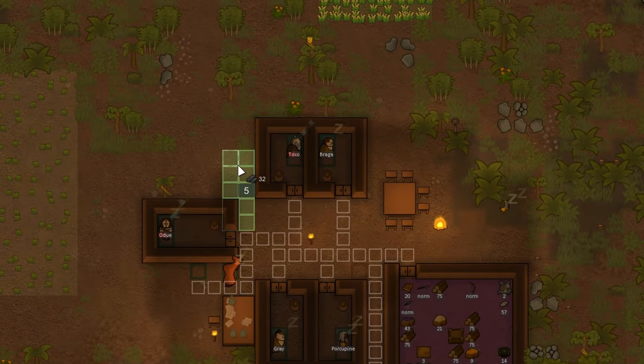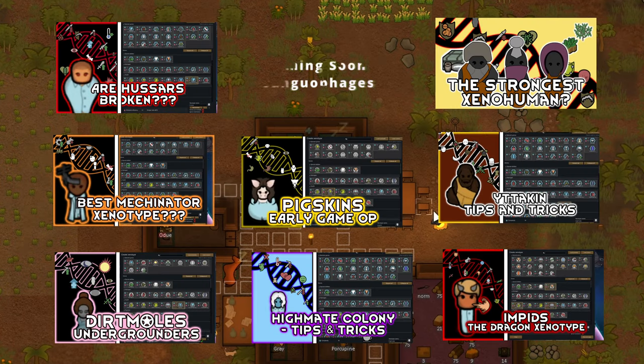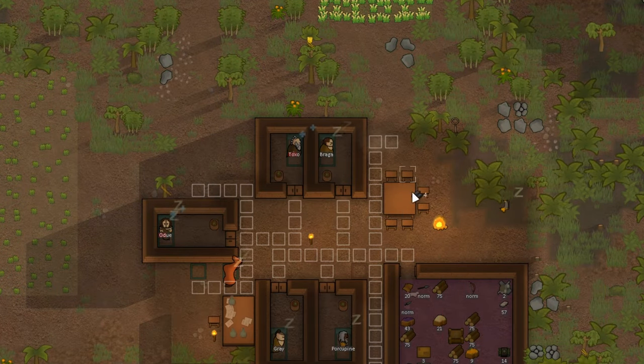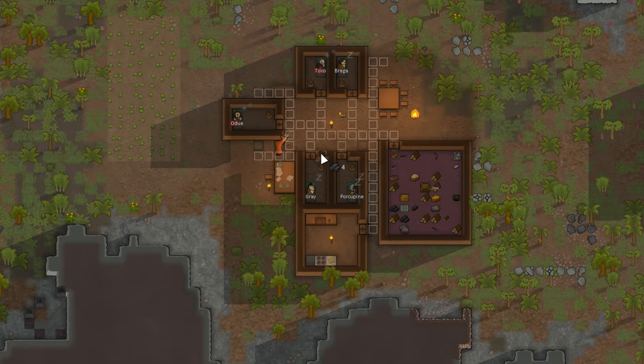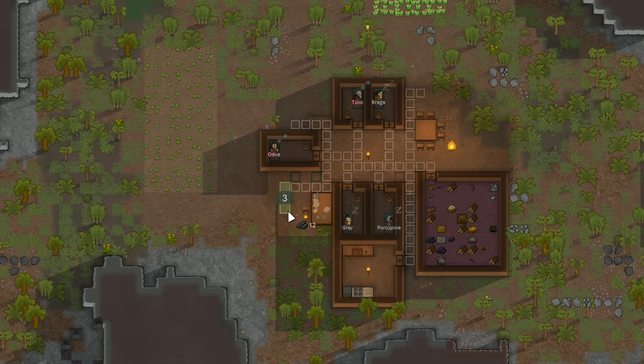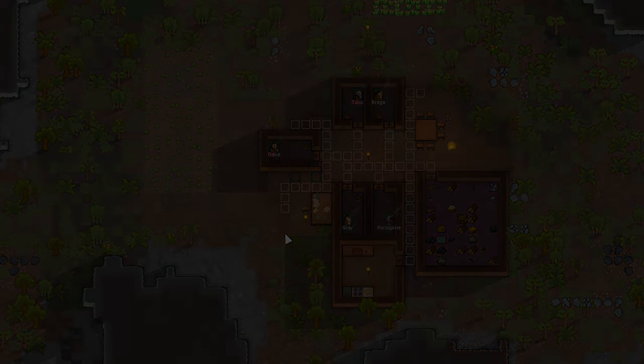Thank you very much for watching. If you haven't checked out the other videos, you can — I've nearly done all of the Xenotypes, with only the big one left: Sanguaphages. That'll be a longer video with a bit more information. Me Neanderthal say ooh — then wave goodbye with hand. Me happy you watch cave painting with me. Me looking forward to see you again. Bye bye.